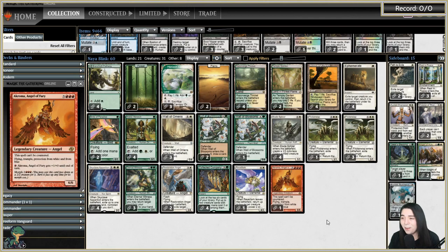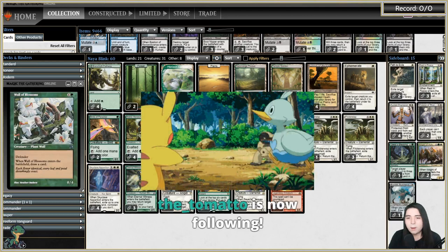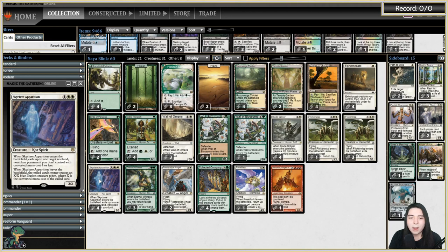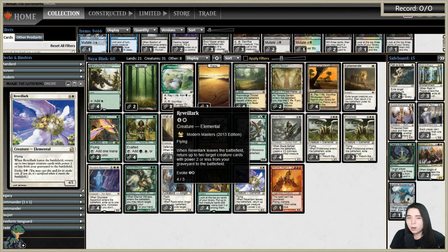We went over a lot of it in the intro already — Ephemerate, Resto, and Flickerwisp for our blink cards. We blink walls early game to cantrip, Blade Splicer to get golems, Flickerwisp can remove your opponent's permanents for a single turn, Skyclave Apparition for exile, and Eternal Witness to get stuff back. Coco with six total mana dorks. We also have one Revelark — when you blink it you can start reanimating things of power two or less, though I've never seen it used as intended, only for combos like Bubble Hulk or Boonweaver Giant.